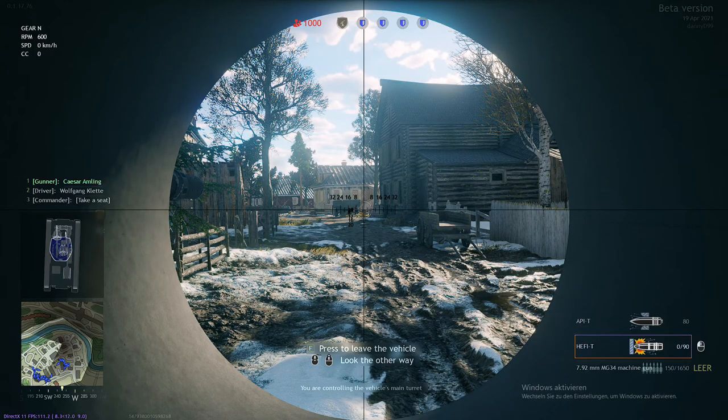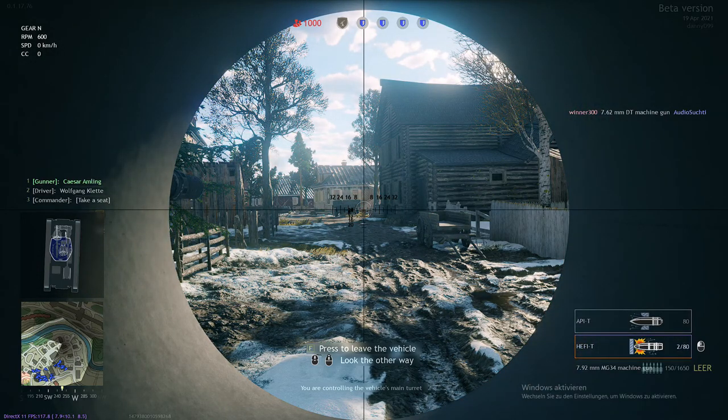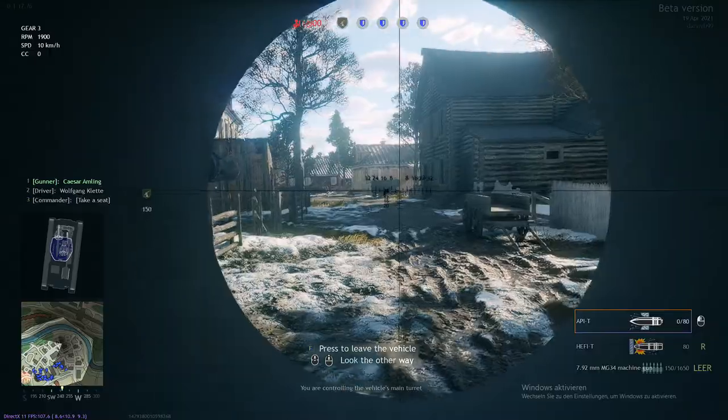The R symbol shows up at the ammo type that is currently not being used, indicating that when you press R it will change the ammo to it. Once you press R, the icon disappears and you need to empty your mag, then you can use the other type of ammo.